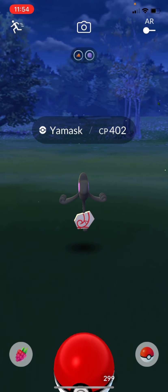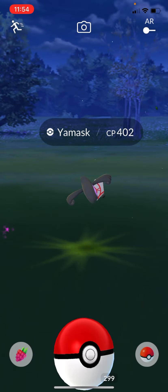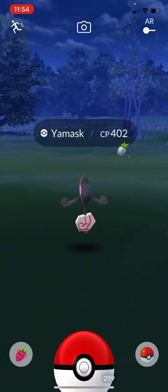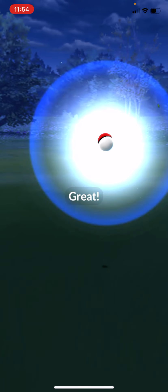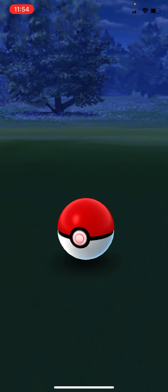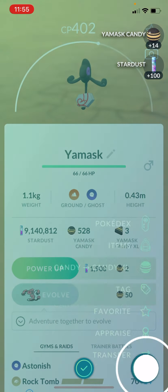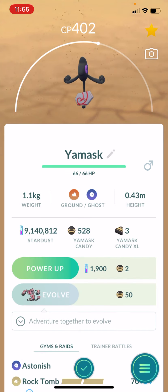Our fifth and final is Galarian Yamask. That is the Galarian version — he's got a little fossil mask on, like he was stuck in rock or something and just broke out, like a hieroglyphic. That's pretty cool. They gave us one of those in some research last year, so this will only be my second one. 14 candy for that one — and that one is pretty good!